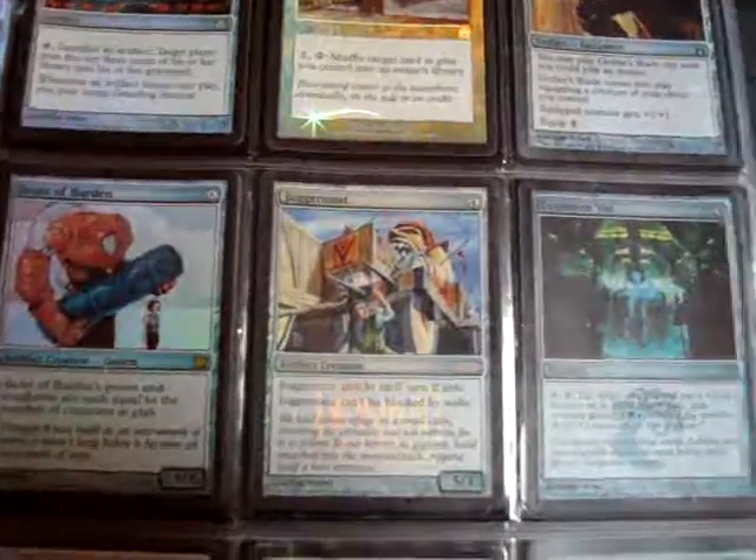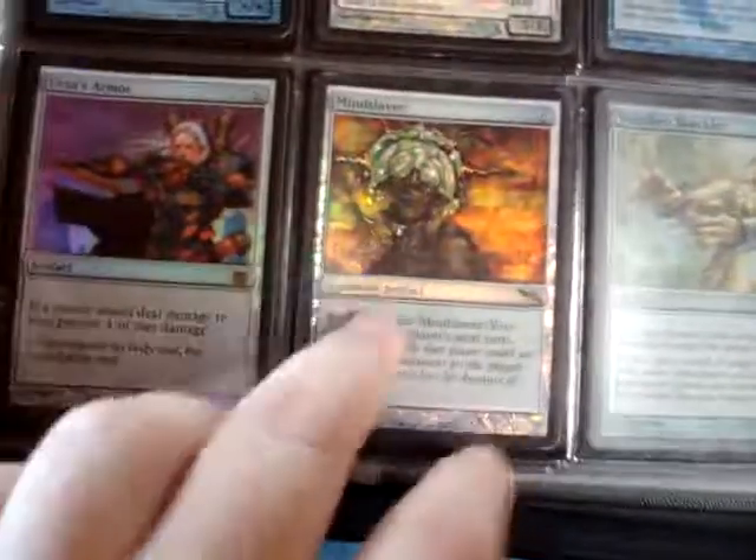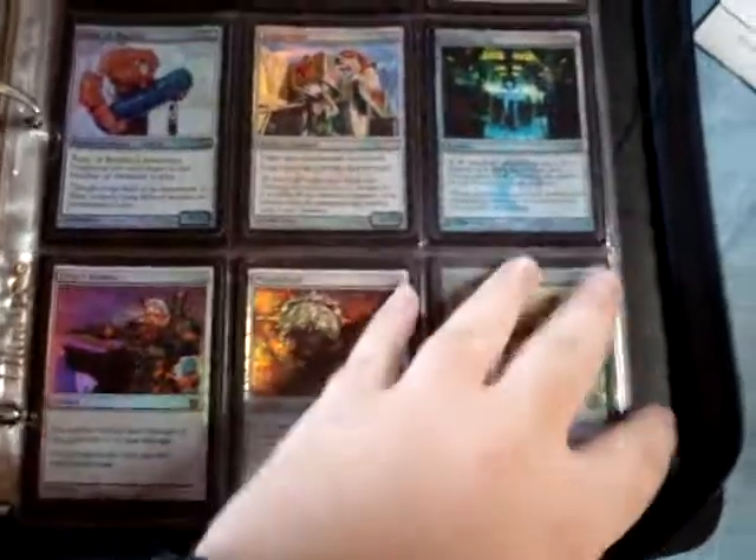FNM Juggernaut card - even though I don't play Juggernaut, I love this card. Mind Slayer - this is one of my favorite cards from Mirrodin block. Total control. Well, not total control, but it was fun to play with.